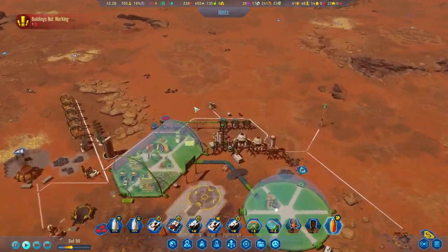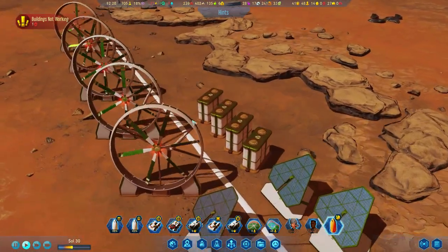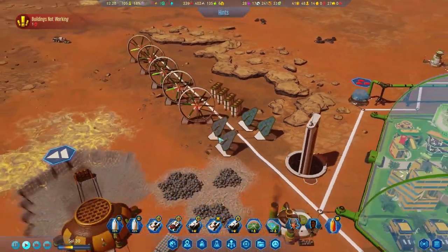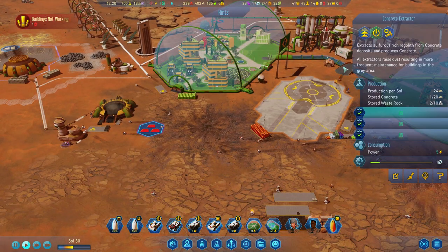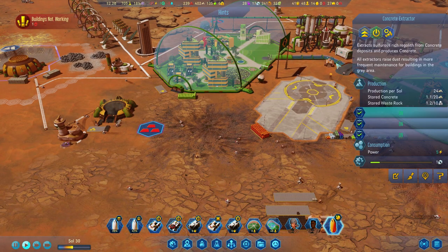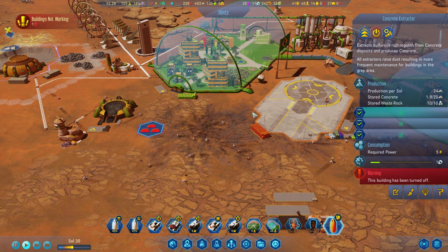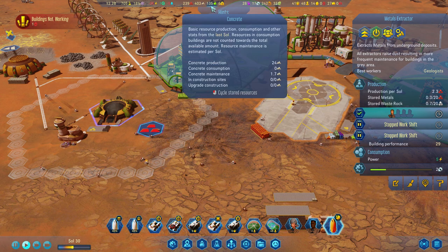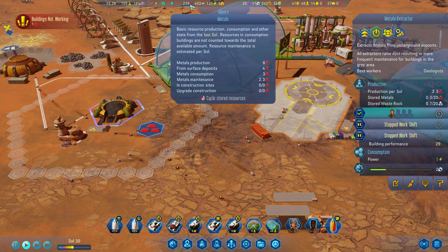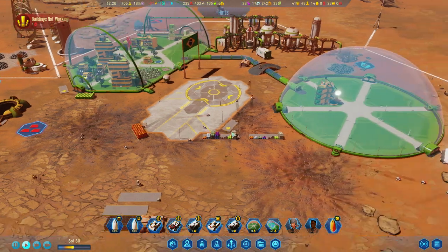Minus 31 electricity — but we've got full batteries so that's okay. We've got so much concrete: 239. Let's just turn that extractor off. What's that one doing — metals extractor at 403, and 239. Let's turn that one off as well for a few moments to save power.